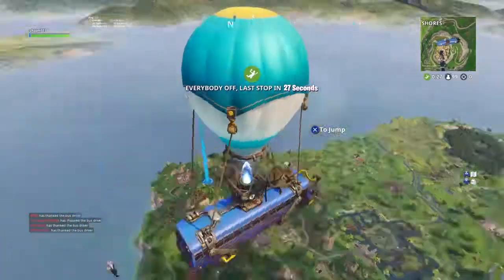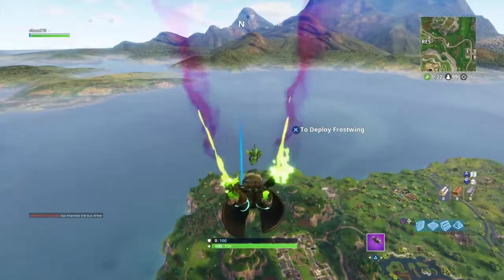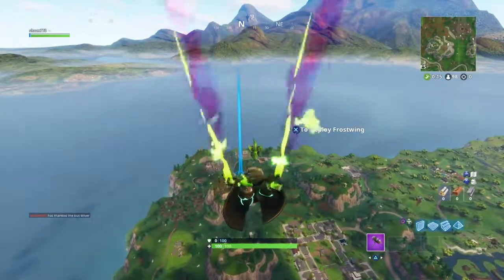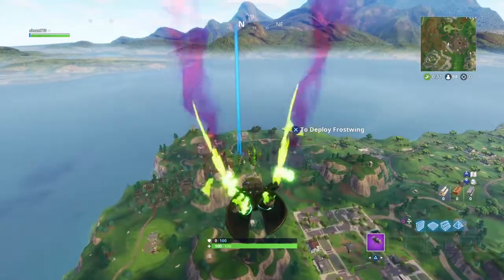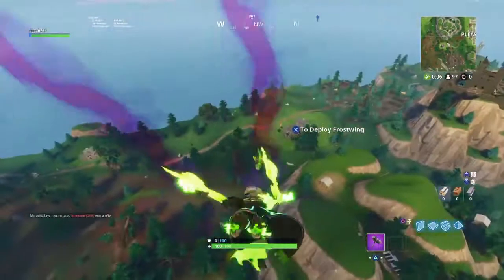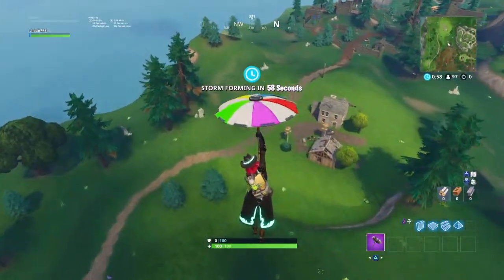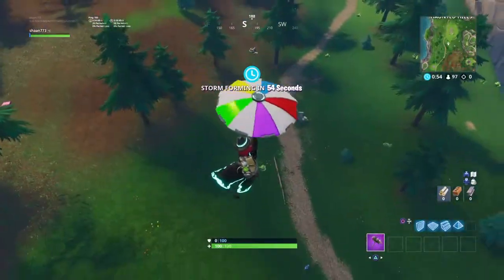Destroy trees is a really easy challenge, although you have to destroy a lot of trees. The only tips I can give for this is: if you see a tree, destroy it. You should actually try to use a quad crasher if you can find one, and if you do that, it will also count as your challenge complete.